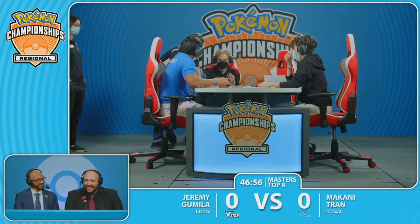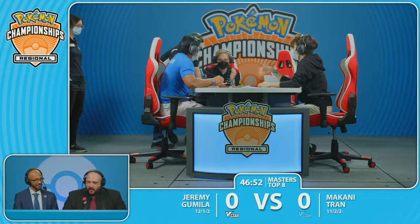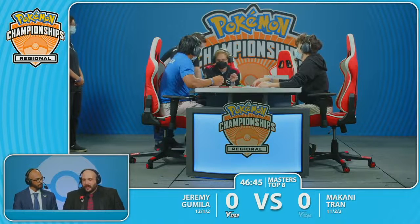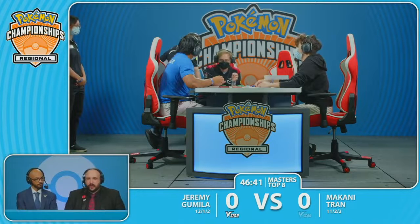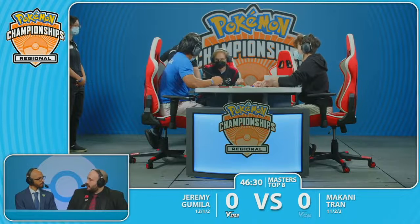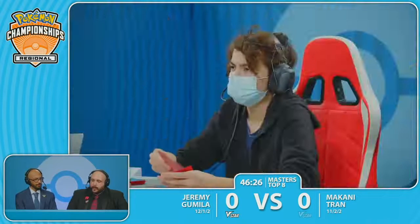We're putting Dialga in — Dialga is using its time-space powers to get the time wound back. It's most likely going to be at least a double prize penalty for Jeremy. Anytime you draw an extra card, it's flat out at least a double prize penalty. That's definitely going to affect the way this game plays, because that means Makani would only need one more prize to take the game here. After getting that first knockout.